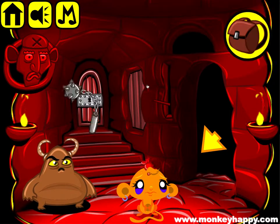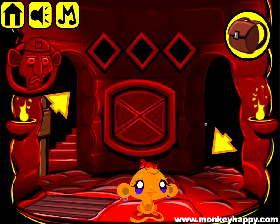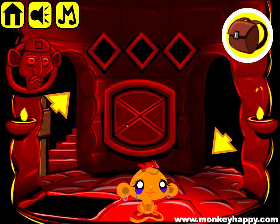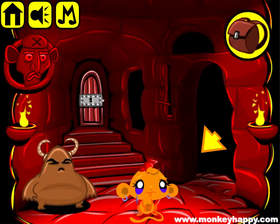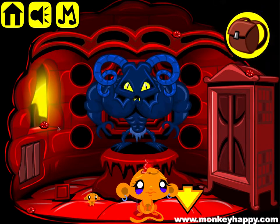We can use that weapon to open up this, then go downstairs and open this up too. We get a little key, and we can use the key to open up the door. Go inside and pick up more gems.